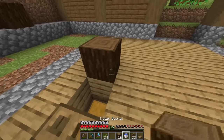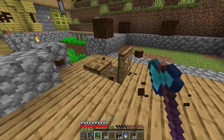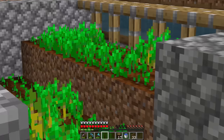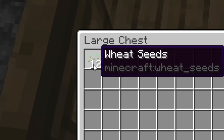For our item pickup system, I went ahead and added one more hopper so it pops into the inside of the build a little bit more. Put some trapdoors right there — that looks pretty nice. Anytime I want to pick up any of the harvest from this farm, all I need to do is flip that open and grab it right there.